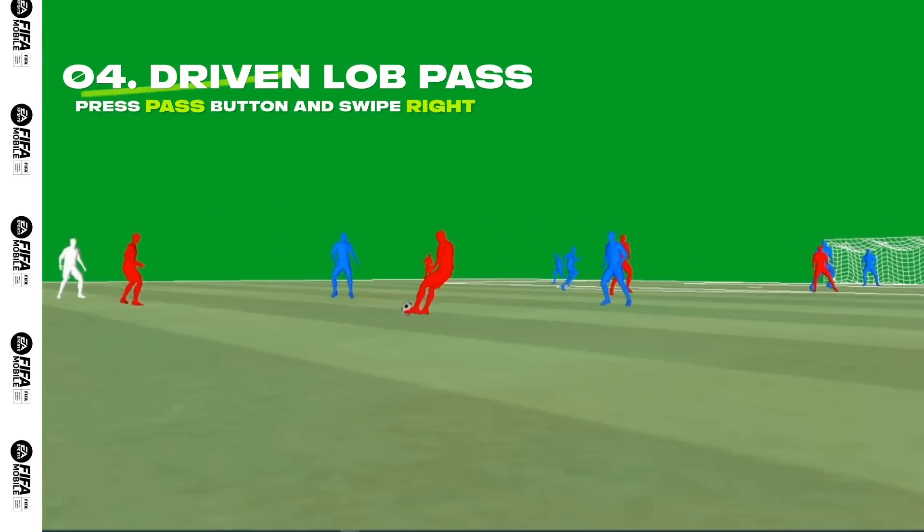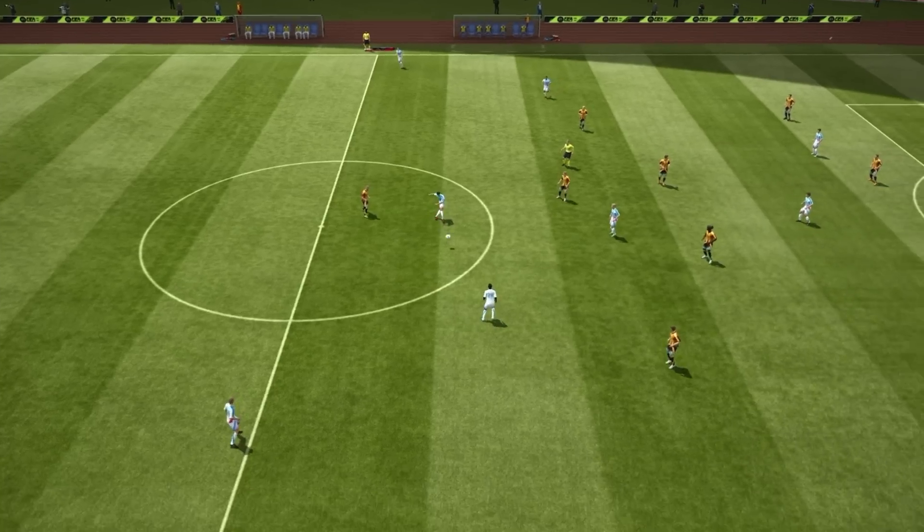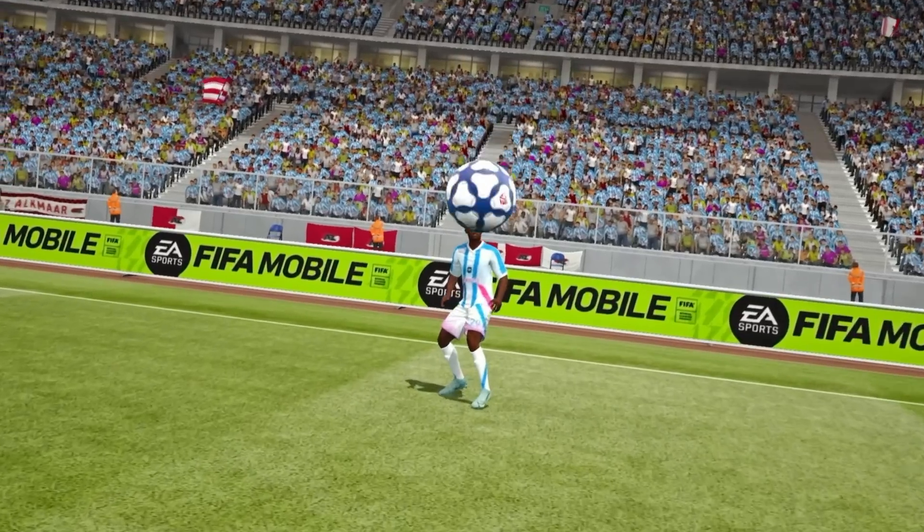The Driven Low Pass is a new pass type to pass to teammates quickly. Its low and driven trajectory is the fastest way to switch play and shift the defensive positioning.